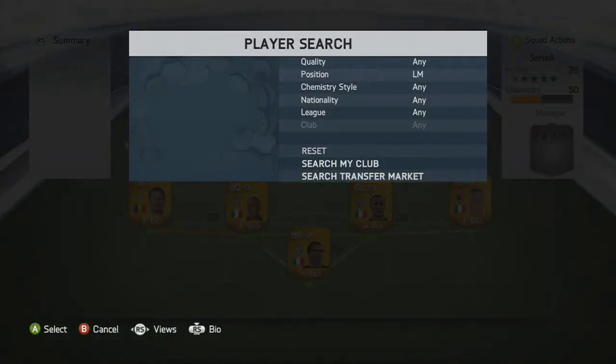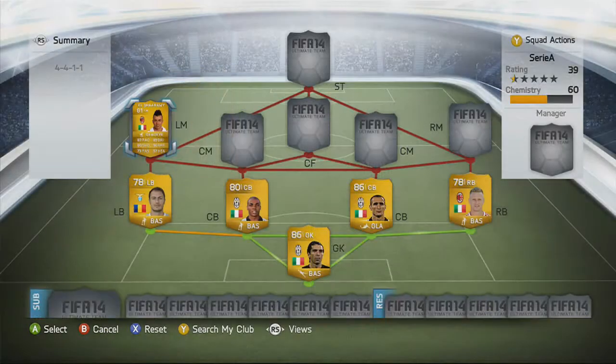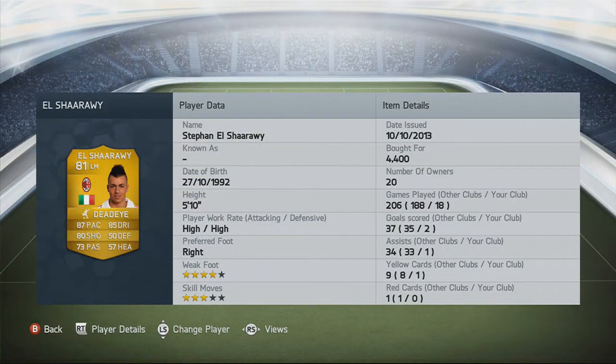On to our left mid now, and we're going to go for El Shaarawy. This guy is a monster. The thing let down is his skill moves, he's not very good. But 87 pace, 85 dribbling, 80 shooting. Some of his goals are unbelievable as you'll see in the clips at the end. 4,400 for him, 5 foot 10, and you can't go wrong.